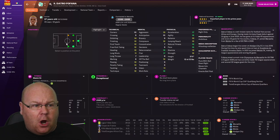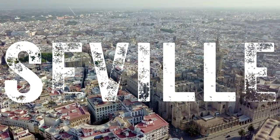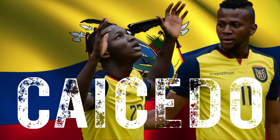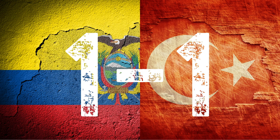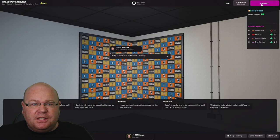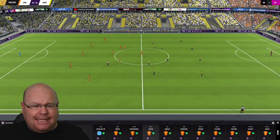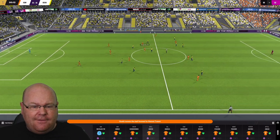Our World Cup journey leads us from Africa to Spain and the southern city of Seville, host for Group B. Ecuador are considered outsiders but have world-class talent in Moises Caicedo, and Argentinian coach Guillermo Hoyas has already guided them to a 1-1 draw against Turkey. Ecuador know a win will clinch qualification. The team talk got no response from our players, which is a bit nervy. We didn't look good against Venezuela, a similar opponent, and Turkey will only be tougher still.